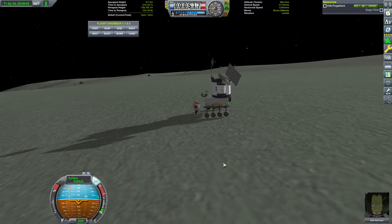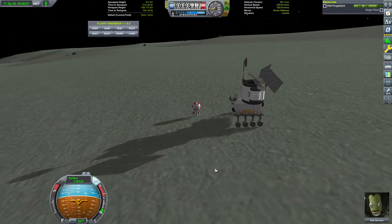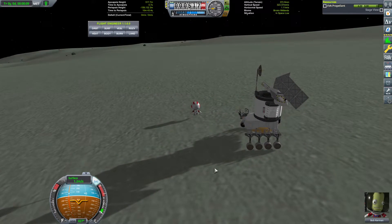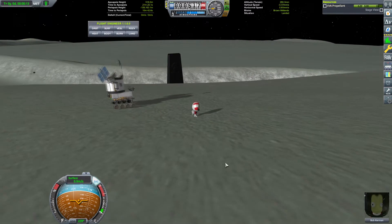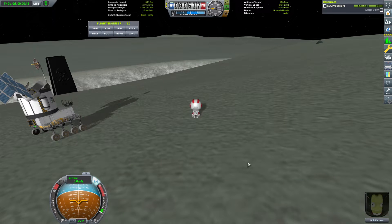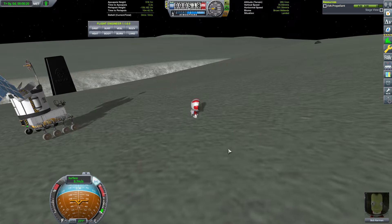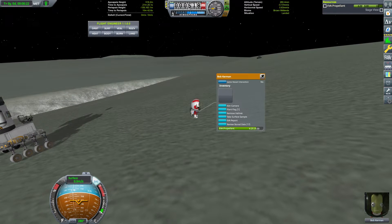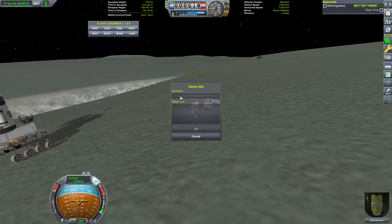We're out of Kerbin signal range right now, so we can't just leave another waypoint marker. But Bob does have something we can leave behind — we can always plant a flag. So we'll know to come back here later on to get better screenshots.